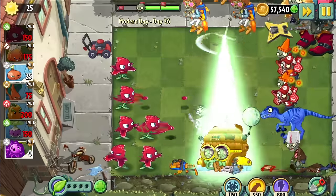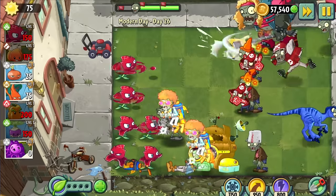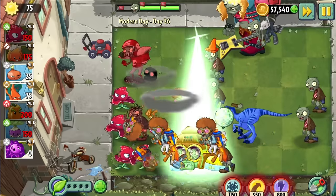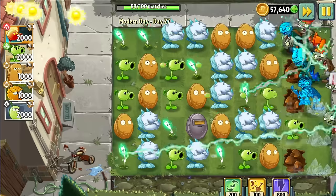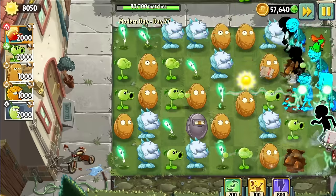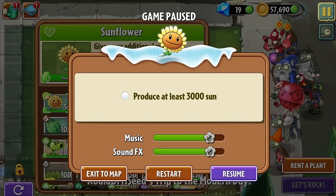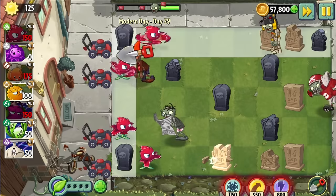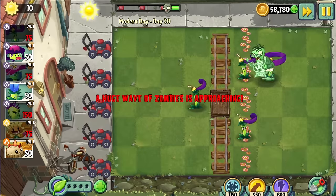Day 26 was impossible. We've reached that point — as with Big Wave Beach and Jurassic Marsh — where the second half of the world falls to complete insanity: dinosaurs, mechs, all-stars, newspapers, hair metal gargantuas, there's no stopping this onslaught no matter which plant we choose. Just as we start to lose all hope, another Begold level comes to ease the pain — Day 27 was more than possible. Day 28 was anticlimactic. Day 29 returns to the chaotic formula — starts up impossibly fast, with gravestones eliminating any hope. Day 30 was impossible — just watch the clip of the start of the level.